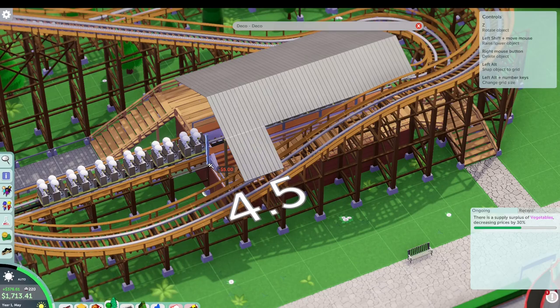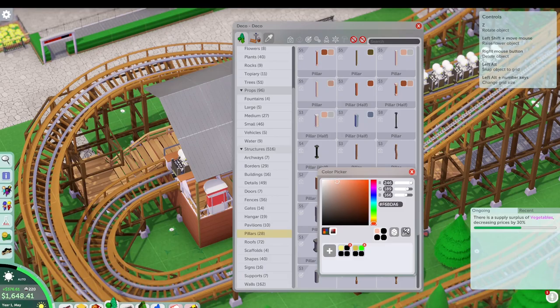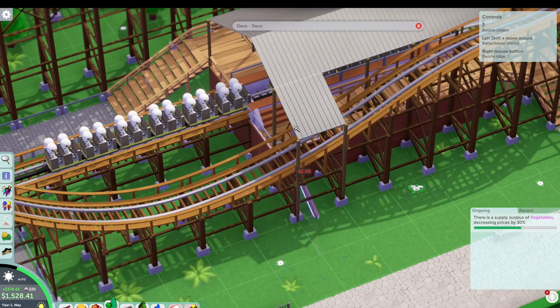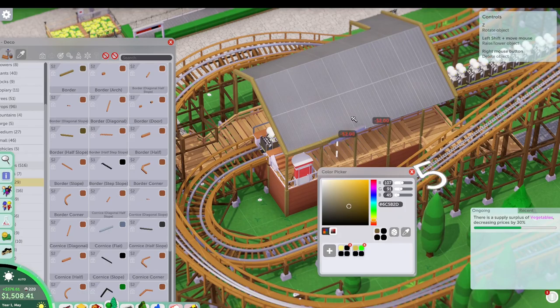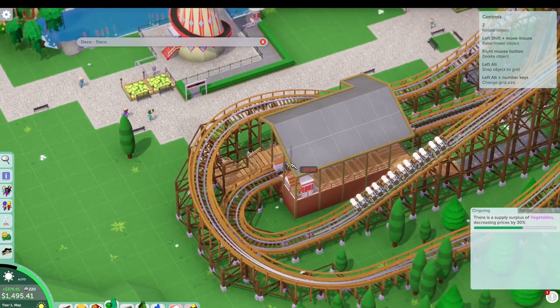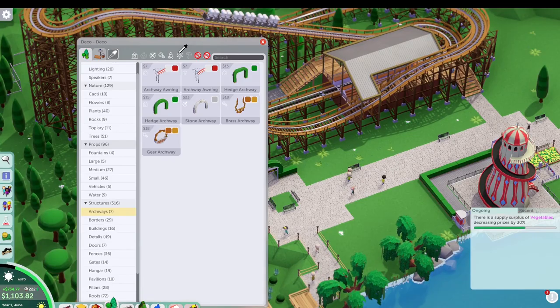We're using the standing seam metal roof from the hanger set, which I do appreciate — it's a nice option. A little bit odd that it doesn't exist in the roof tab, but it is here and we'll make use of it. Kind of reminds me of the 1K metal roofs that are so popular in RCT. I put a lot of trim on here — again that big chunky trim I mentioned earlier in the video — makes it a little larger than we'd necessarily want, but that's okay.